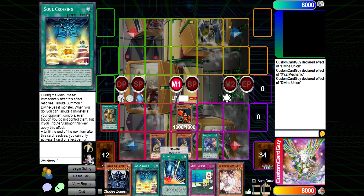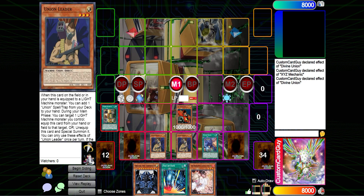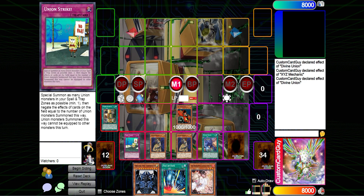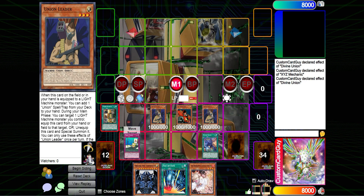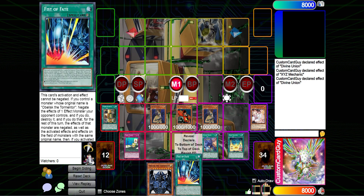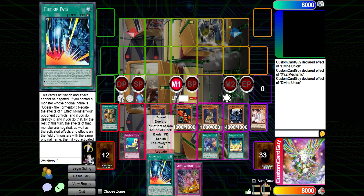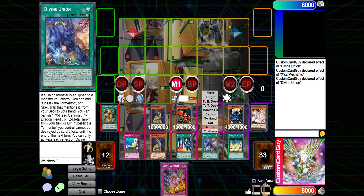This deck can kind of clog up your back row, but we'll set Soul Crossing and Union Strike and pass to our opponent. On our opponent's turn, we have a lot of disruption. Union Strike allows us to special summon as many Union monsters in our Spell Trap Zone as possible to negate that many effects on the board — so if they have two things to negate, Union Strike handles both. We also have Ash Blossom, and if our opponent gets through those, Soul Crossing lets us tribute three monsters from anywhere on the board to bring out Oblivion Tormentor from our hand.